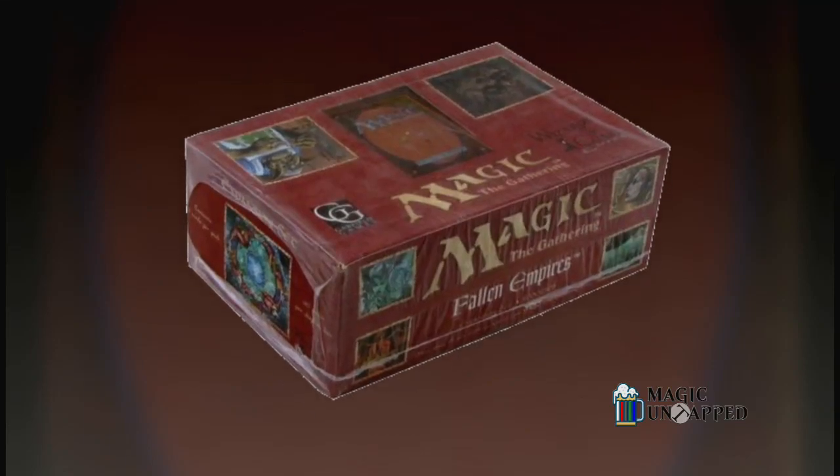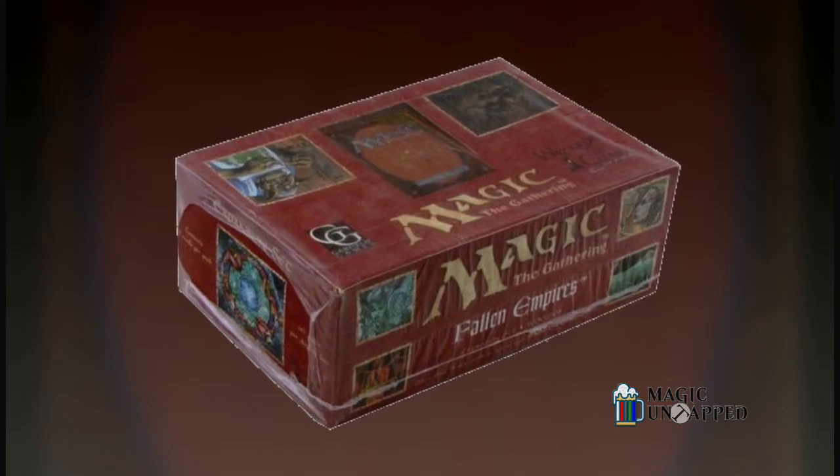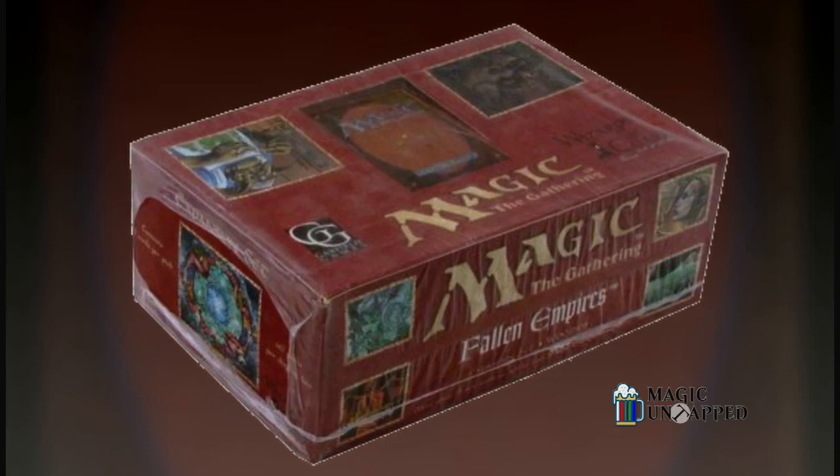Oh, how the mighty had fallen. Magic the Gathering's fifth expansion, Fallen Empires, came out November 15, 1994, just in time for the Christmas season. And any gamer who found a box of it under their Christmas tree probably wished Santa had brought them coal instead.